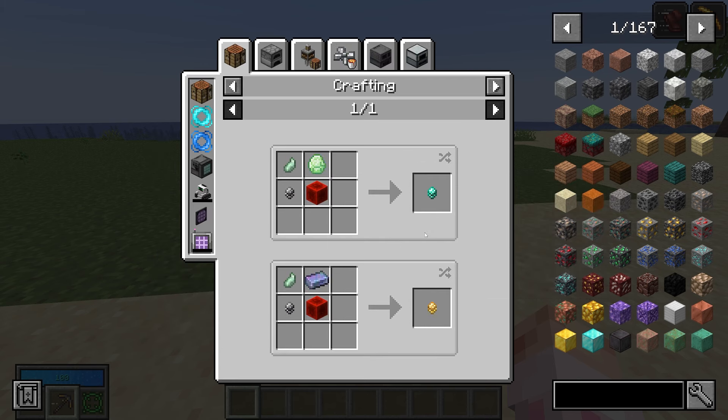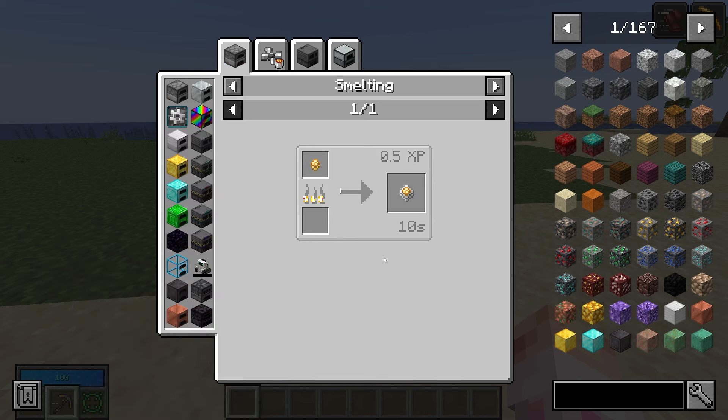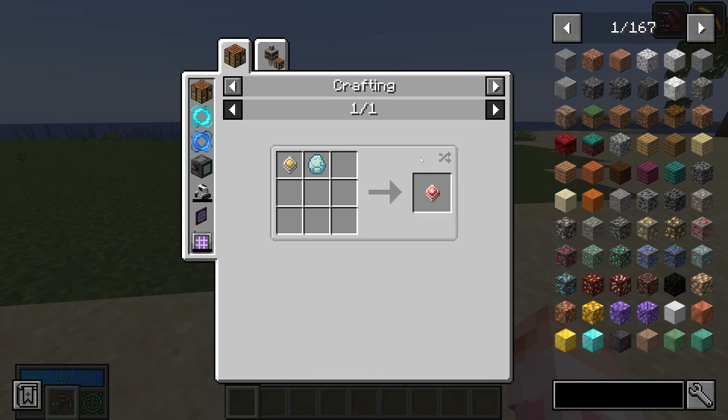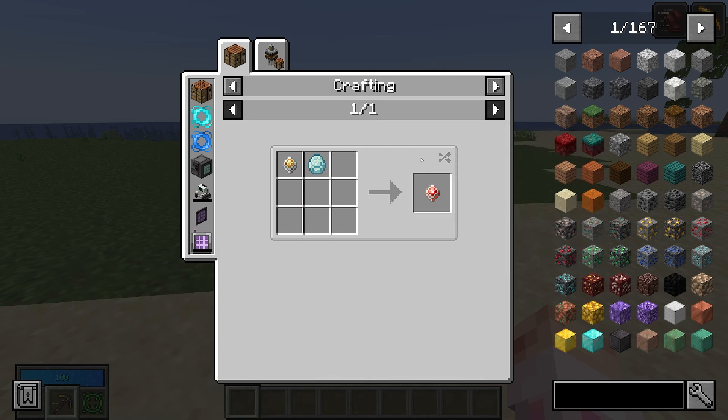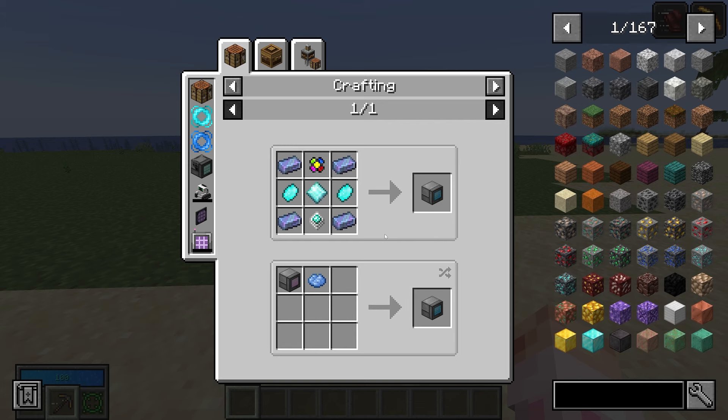These are decently cheap crafts. They all start with this raw basic processor. This is the advanced processor, this is the improved processor, and then construction cores and destruction cores are improved processors in Vault Diamonds, as well as improved processors in Vault Essence. Refined Storage definitely has a lot of medium-sized crafting trees, so make sure to use JEI.